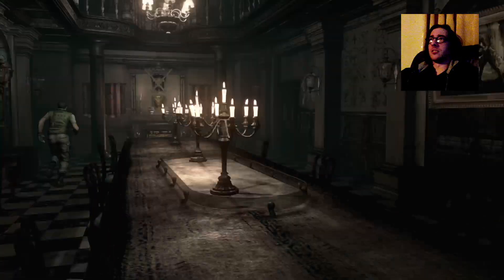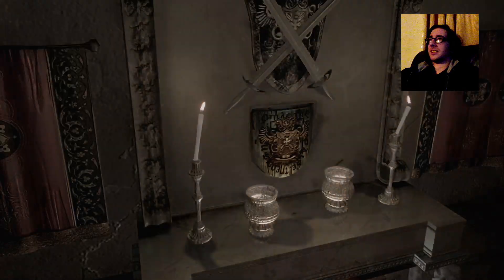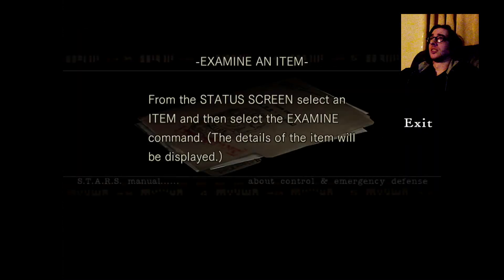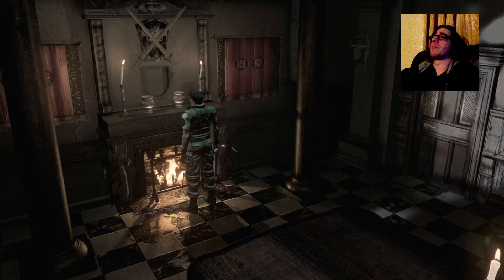We've only just begun. Ooh, an emblem - more like a shield. Examine an item from the status screen, select an item and select the Examine command - the details of the item will be displayed. Thanks for that. There's also two swords and a shield way up there - why can't I have that?